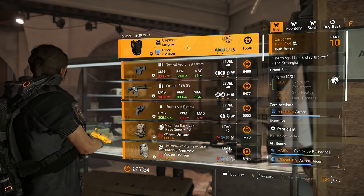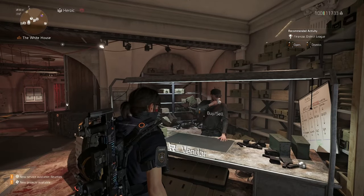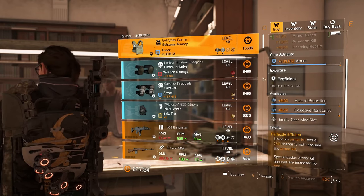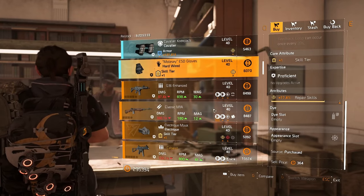There is a Lengmo chest piece for sale if you need Lengmo pieces — they were recently fixed in today's patch. Everything else here is trash. Moving on, at the clan vendor there's an Everyday Carrier if you're doing a Hazardous armor regen build, that will be okay. There's also Umbra Initiative knees, Cavalier knees, and some Hardwired gloves.